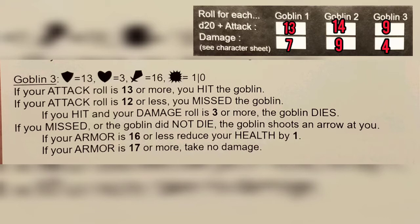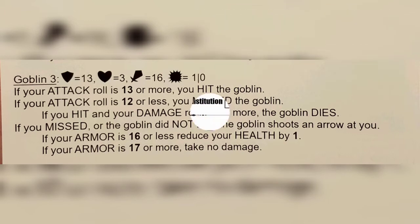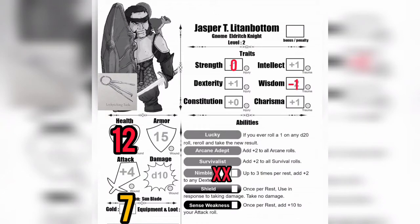Since we missed, the goblin shoots you with an arrow: if your armor is 16 or less, reduce your health by one. Looking at our character sheet, our armor is 15, so we reduce our health by one, leaving us with 11 health at the end of today.